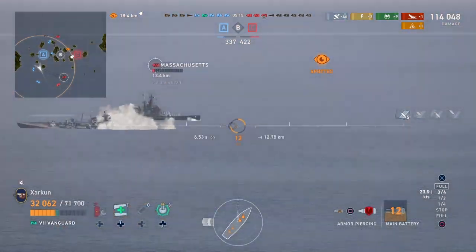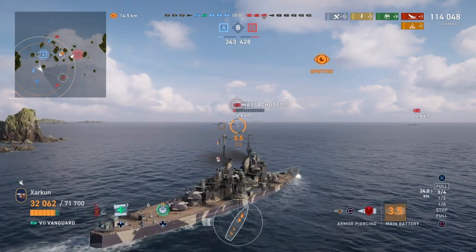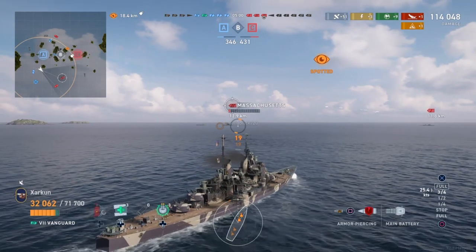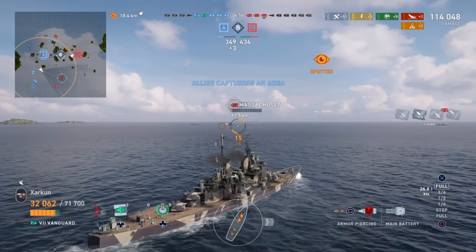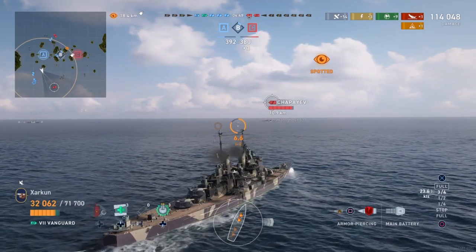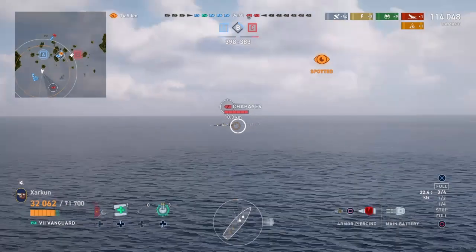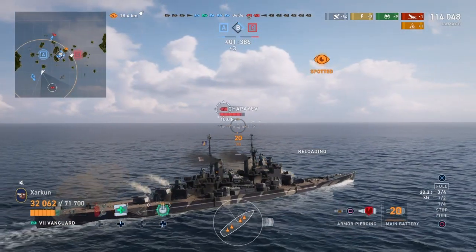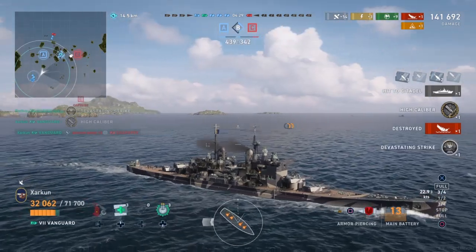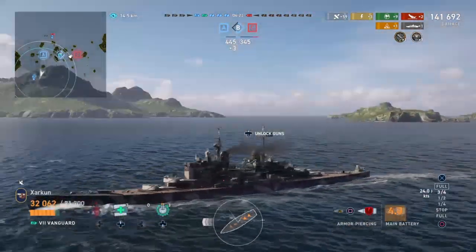We've done 114,000 damage throughout the course of this battle, which is a respectable amount. We've noticed a Massachusetts and a Chapaev out here chasing two very low health cruisers, so we are going to help finish them off, which will put our team over the edge in points to win the game. We get three Shatters against the Massachusetts — probably because I'm using Azur Lane Nelson with the Big Seven skill that cuts down on armor-piercing penetration. Cunningham might actually be a better choice for this ship. Look at this shot against the Chapaev though — no problems penetrating his armor. Deleted. He's dead. 141,000 damage. We get the Devastating Strike medal and the High Caliber.